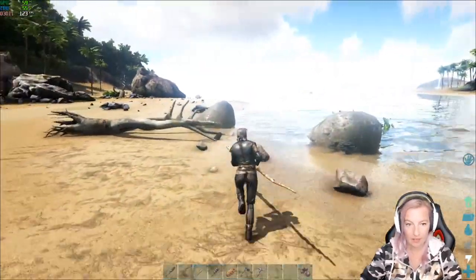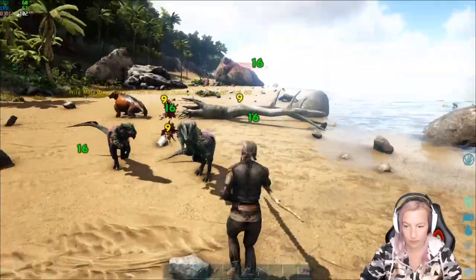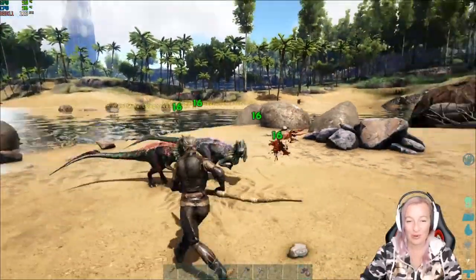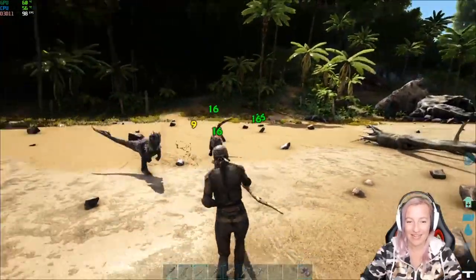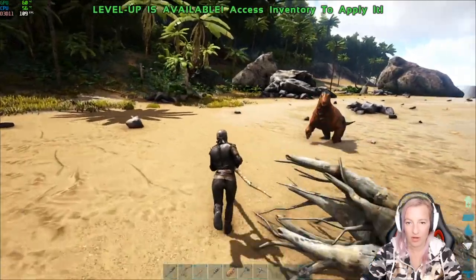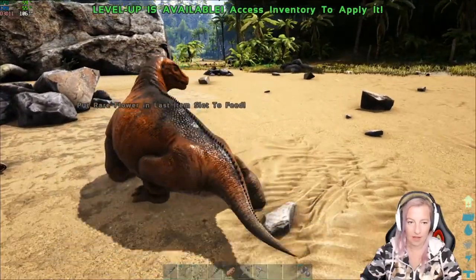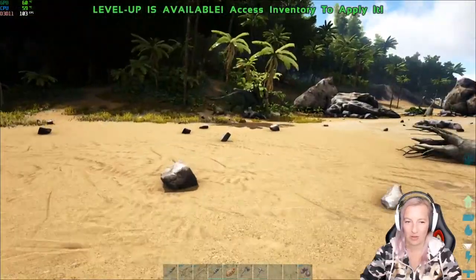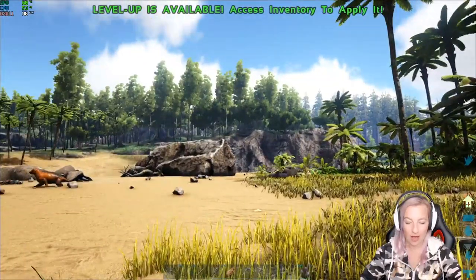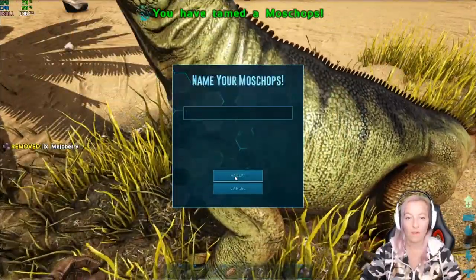Where did the level 15 go? Dilos are after me now — they'd be really really cool if you could actually get saddles and ride them. Just die! Dang, where'd our moschops go? Do we want to try this guy? I need to put this down. What do you want buddy? He wants rare flowers! No thank you. Oh — he'll eat a mejo berry actually. I have my mejo berries in my last slot — that's how you passive tame things.